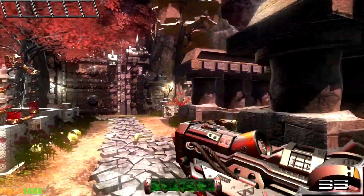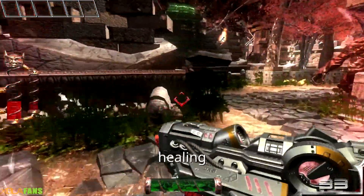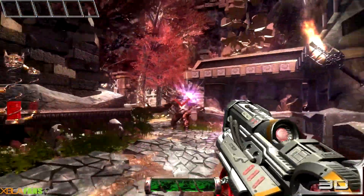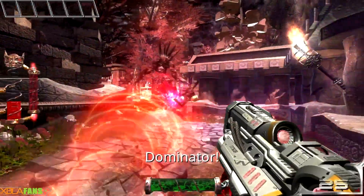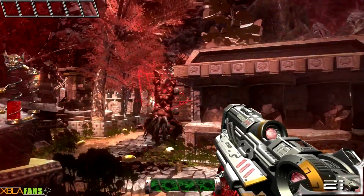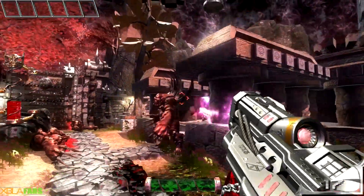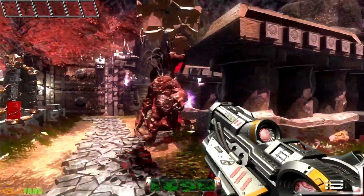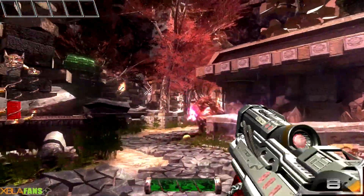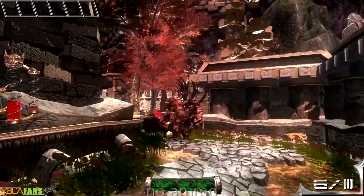This one looks like I have limited health. There's some health on the ground. I got a dominator — this is my super ability. There it goes. Look at him spin — it's so funny. This honestly feels like a high school project that some kid made.